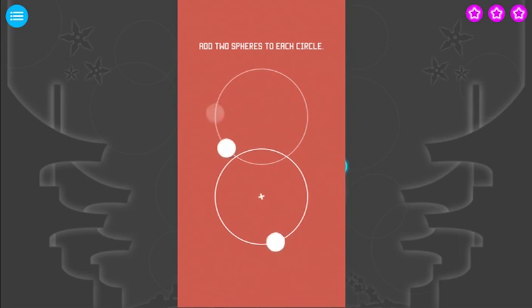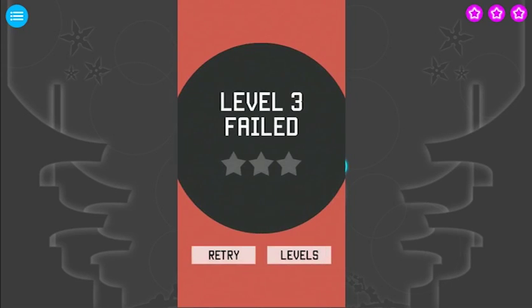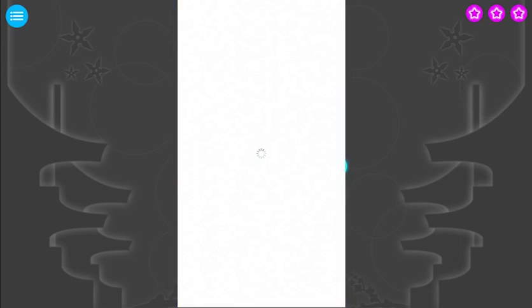Add two spheres to each circle - oh dear. They're gonna crash. Oh dear. I'm gonna try and get them going round. Let's try that one. They're gonna crash - oh dear. We failed that level. We're gonna have to try it again.